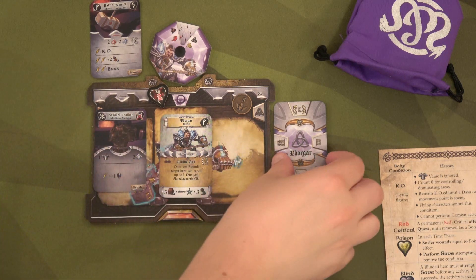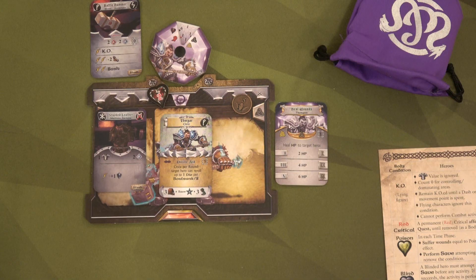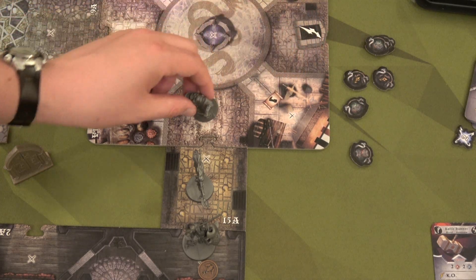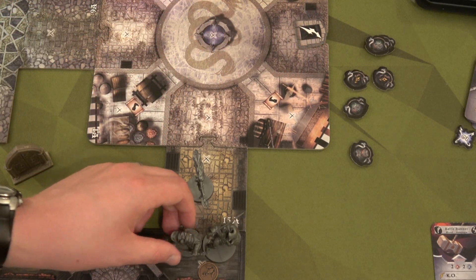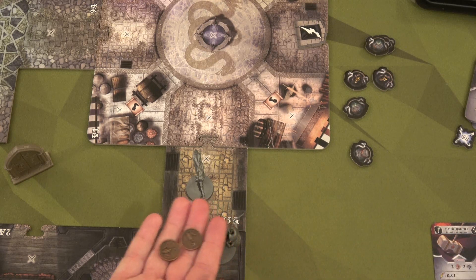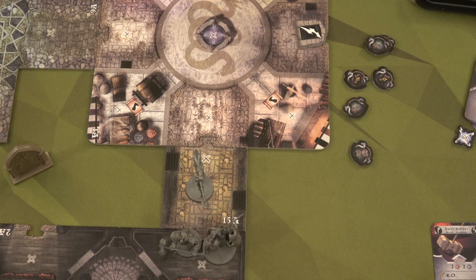Thorgar gets his healing back. He'll probably heal himself this time. Actually, instead of healing himself, he's going to use his dash action, going one, two, three, four to get in the same room as Icarus. Then he's going to snag this five coin — and he's got one five coin in his supply — so he's going to return these two to get a ten crown in his supply. Unfortunately, that's all he can do. No enemies, so now we're going to move to Icarus.